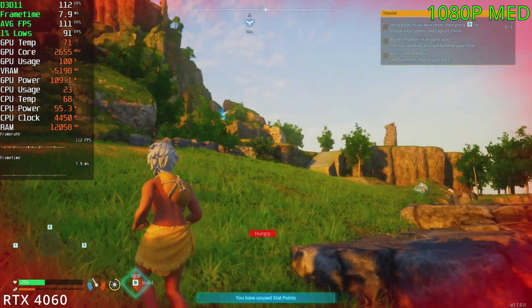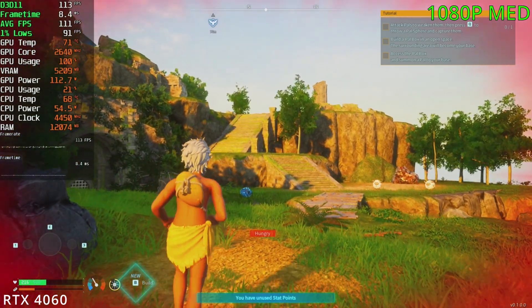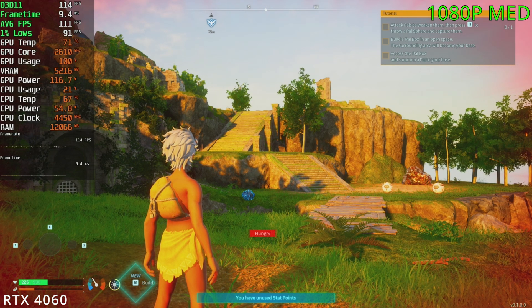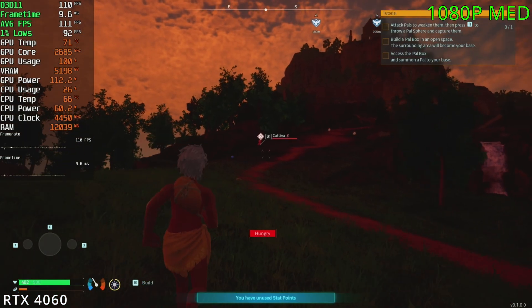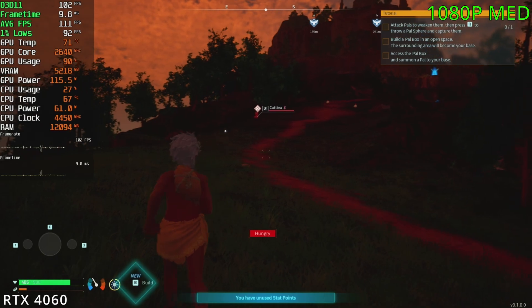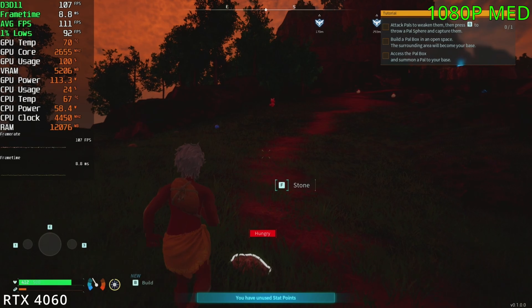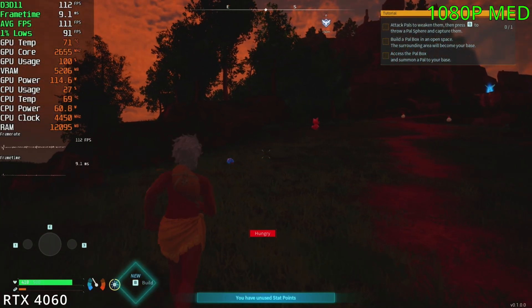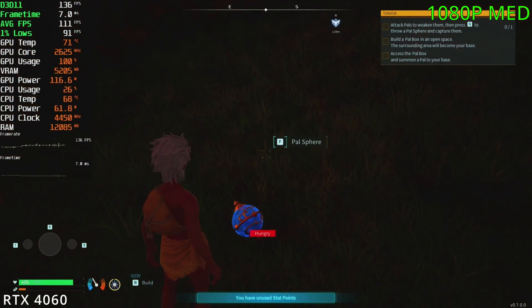At 1440p, the FPS falls down into the 60s and 70s — still quite good for a game like this and obviously playable. If you have the Steam version you can use DLSS, but I'm playing on Game Pass which doesn't have DLSS access yet. At 4K, unfortunately the game plays at 30 to 40 FPS — the high 30s and low 40s. Without DLSS, getting 60 FPS at 4K isn't possible with this card.